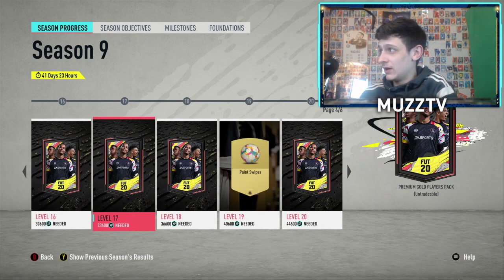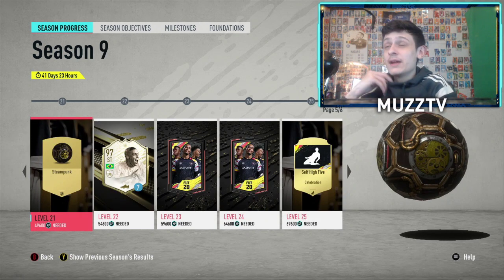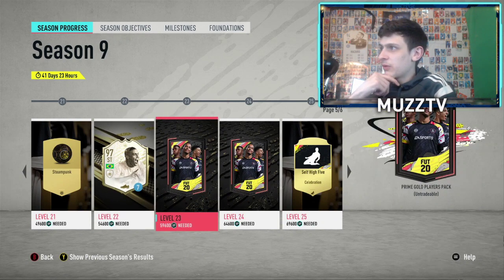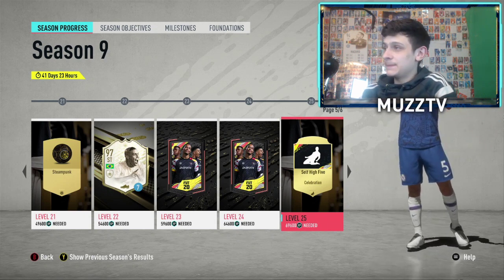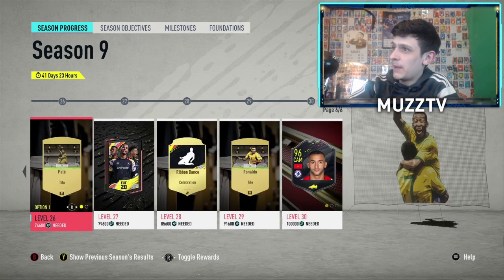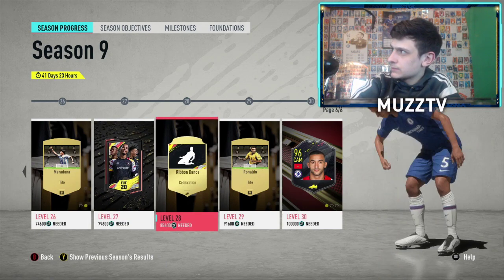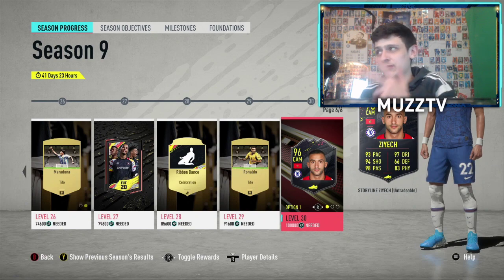Copied and pasted packs. We've got a paint swipes, 30k pack, an alright ball. We've got a nine-iron, which is very interesting. Get to try out some of the best cards in the game, which is pretty sick. Copied and pasted packs, 45k pack back-to-back — self high five. At level 26 we've got a Pele or a Maradona T4. At level 30 — holy — they've actually given us a Chelsea badge. We've got a 50k pack, we've got ribbon dance.